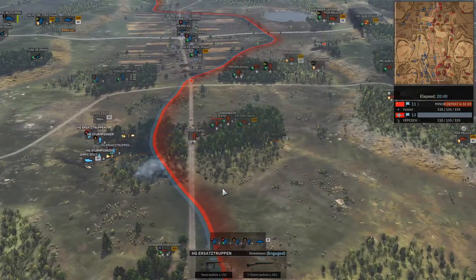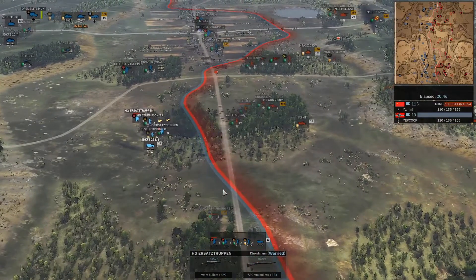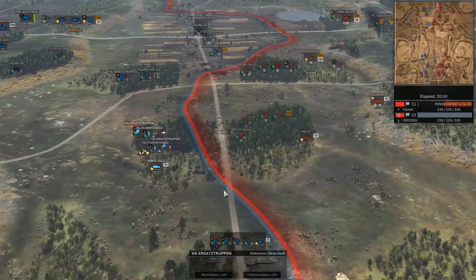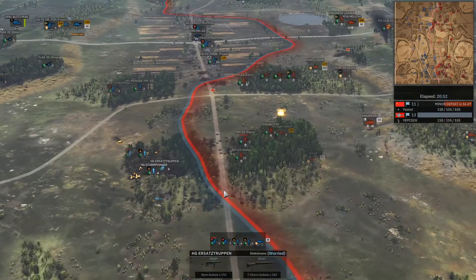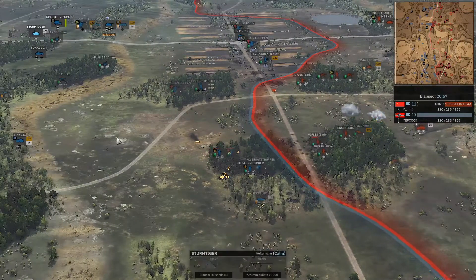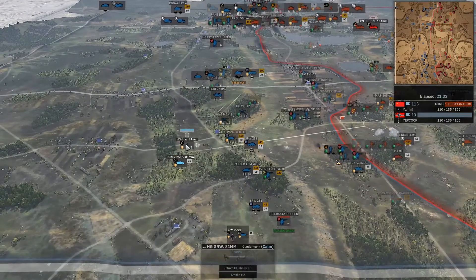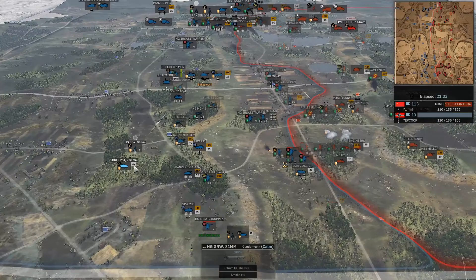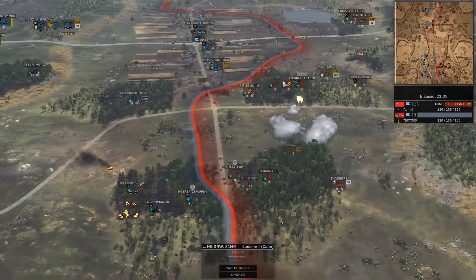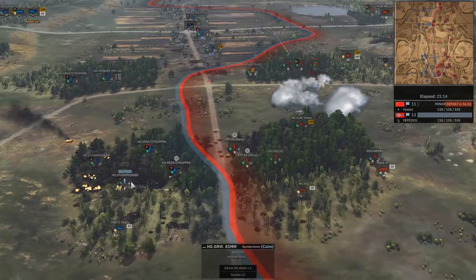At least the Storm Pioneers from Yapcock make up for the lack of firepower from the airsats. The engineers are scary, the rifles not so much, so he has a pretty good chance — unless more engineers come, which they are. Smoke coming in — I like this. Reactive smoke dropping to make sure they're not getting engaged on the northern side, though it's still going to go very poorly for the Airsats Troopan.